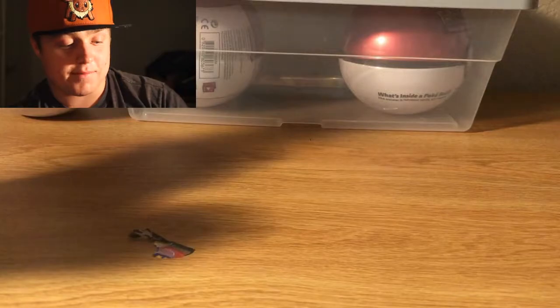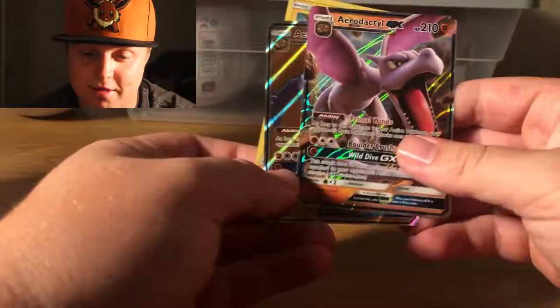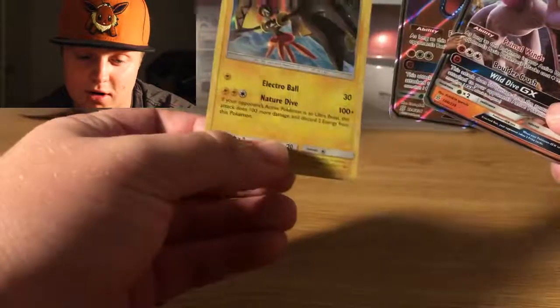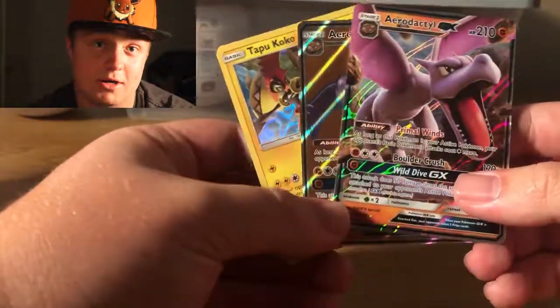Well, that's all the card packs I'm going to be opening for today's video. We got ourselves two Aerodactyl GXs — very nice cards — and our Tapu Koko holographic. All three are beautiful cards. If you liked the video, please click the like button, subscribe, and comment your favorite Pokemon in the comments. I'll see you next time.